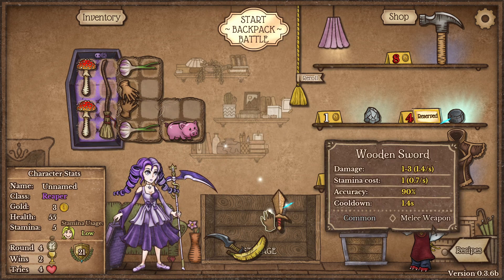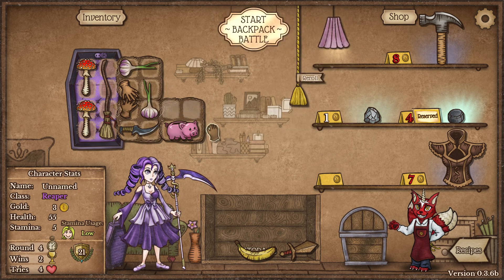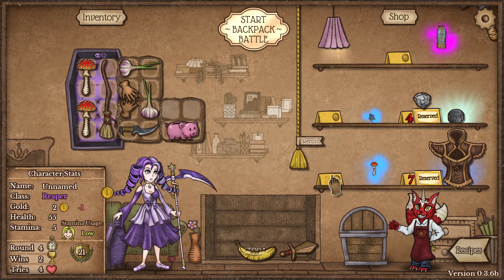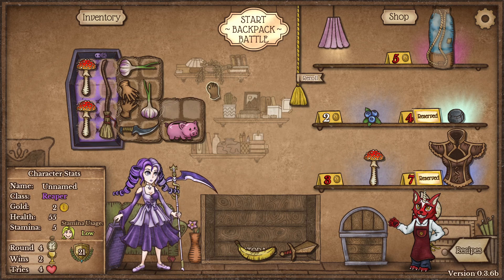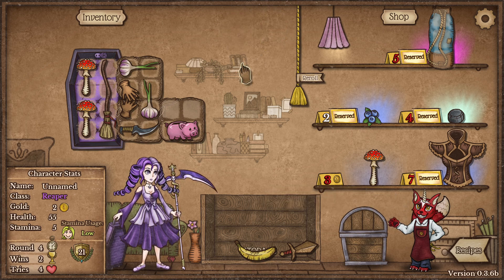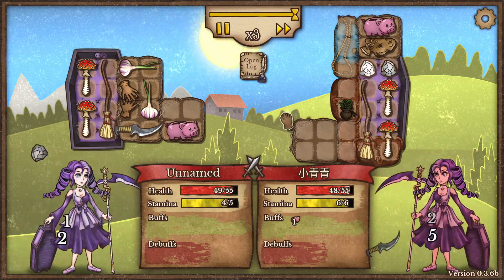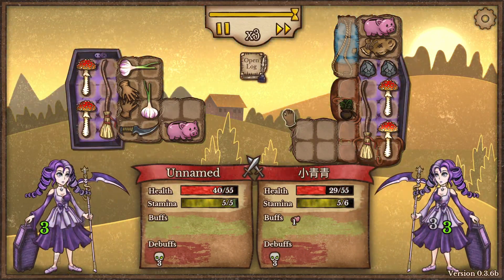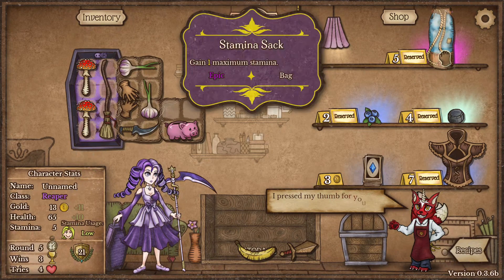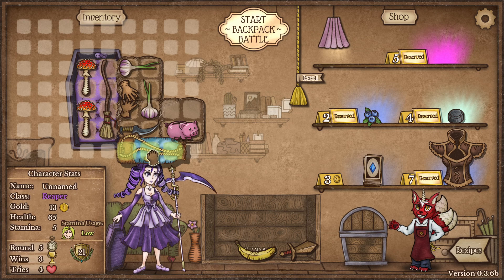Stamina usage is high, so I should probably not use this. I also need the armor — it doesn't show up in the shop too often. Okay, next fight we'll have a lot of stuff to work with. Sometimes you just get unlucky and there's nothing you can do, but as you can see we had more healing than the other character.